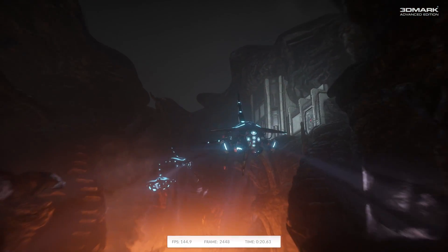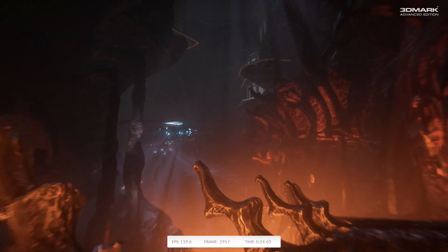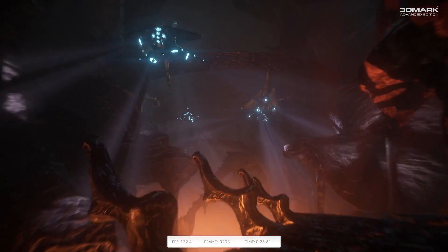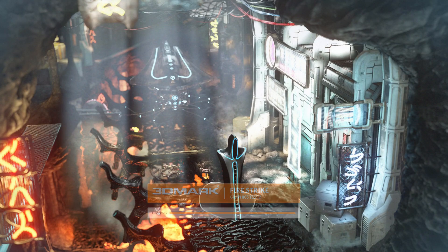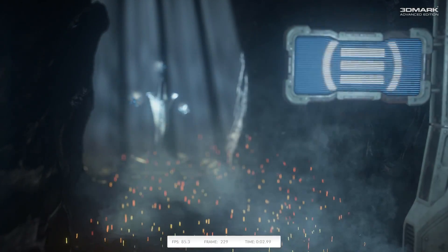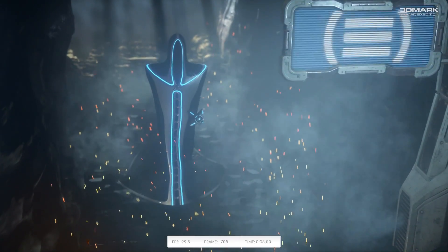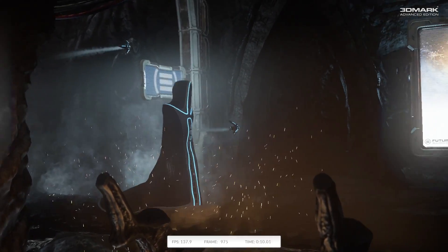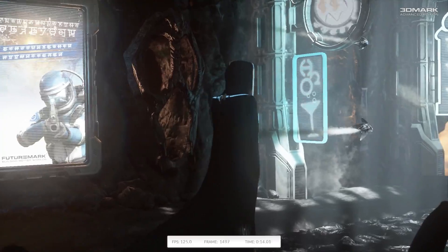Firestrike is a pretty standard benchmarking application for high-end gaming PCs. What this particular application does is run four separate tests: two graphics tests, a physics test, and then a combined test. The first of the graphics tests we just finished, and the second we are starting now. It tries to calculate how many frames you can actually push during each of these tests, and uses that to create a score, which it then compares to other systems that have also run the test.